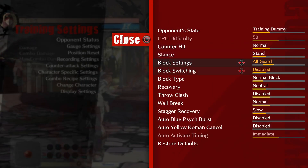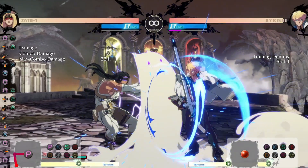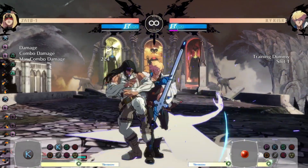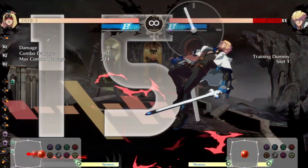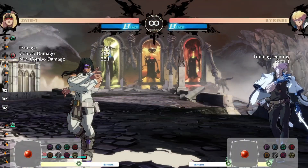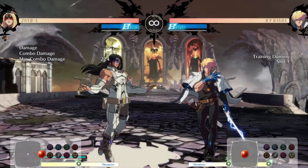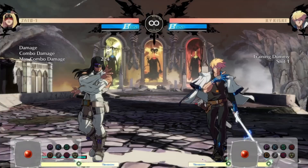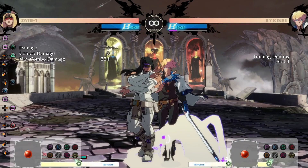I'll show you what I mean. So if you set him to block all, look how long the string is going to be. Since you're not using drills, this is like a super long block string. And at any point you could just throw the command grab in like this — so it's really unexpected. Since it's a low as well, it'll catch them if they try and jump. You can command grab and get Eddie back off of it. You can use a bar meter and then go for the wall break combo. It's just a really good option. If you were to use drills, it uses so much Eddie meter up. But if you use pierce, it's just better — you get a longer block string, it builds risk up, and more mix-ups.